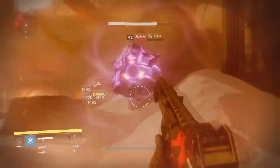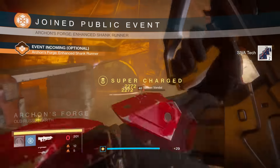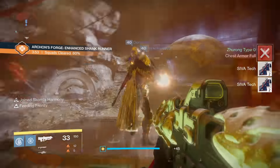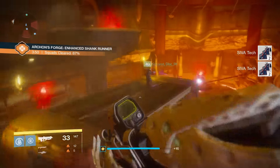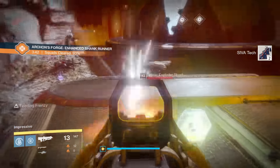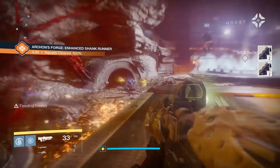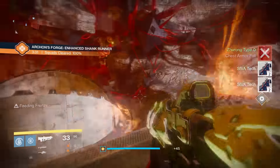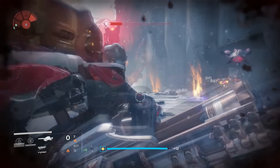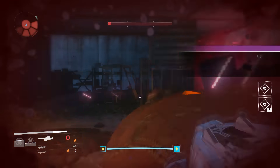The next step of this quest has you explore the Plaguelands, fight in the Archon's Forge, and destroy Sepiks Perfected. Exploring the Plaguelands really just means killing enemies in patrol mode. Go to the Archon's Forge, do that activity, kill enemies, get SIVA tech from killing these enemies, and that SIVA tech fills up your meter from 0 to 100%. Once you've fulfilled your Plaguelands bloodlust and done enough Archon's Forge activities, go to the Devil's Lair Strike at the 320 light version, and kill Sepiks Perfected — not normal Sepiks.